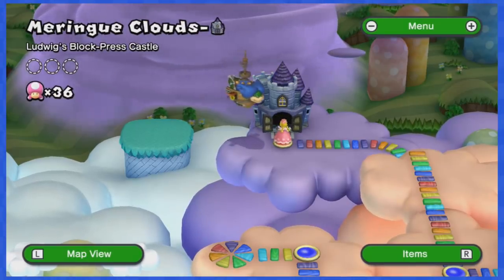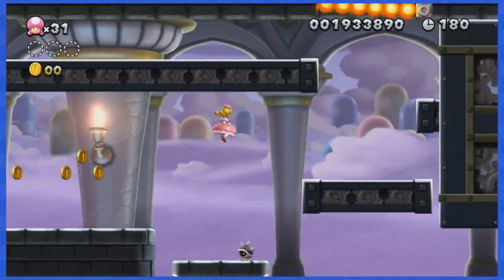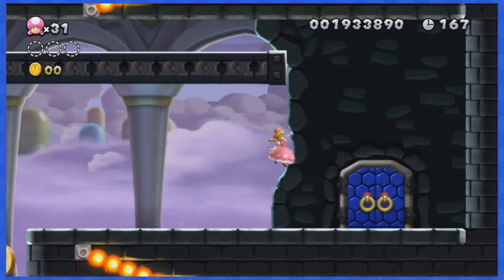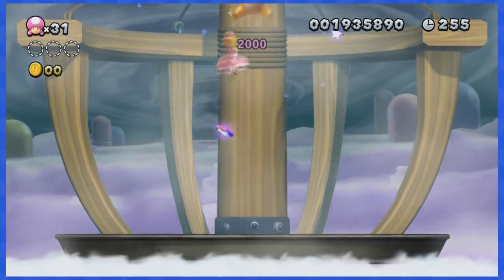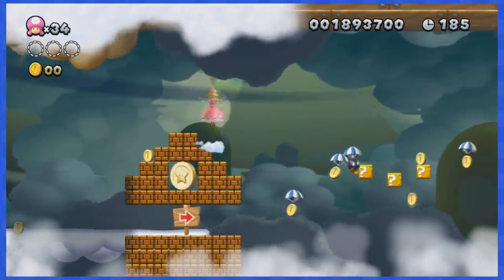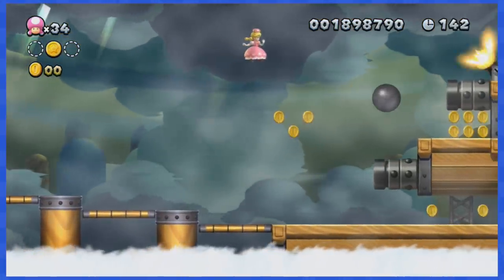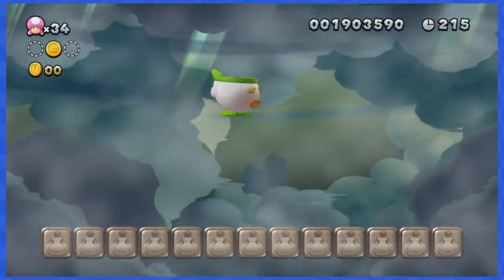World 7-castle is up and thankfully this one is also pretty easy. There's a clear and easy path to dodge all of the coins without needing to stop for too long, so that's cool. With Ludwig out of the way, there's only one more stage in this world. World 7-airship is next and this one is actually quite easy as Peachette, because you can glide to dodge all of the coins. Defeat Bowser Jr and we can move on to the final world.